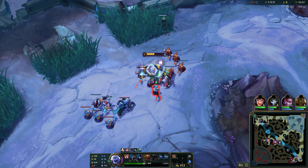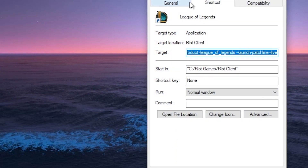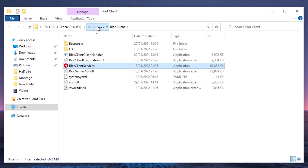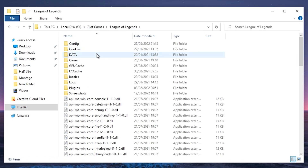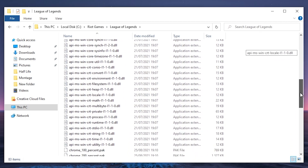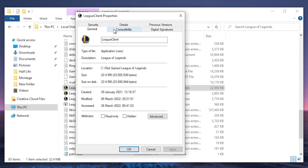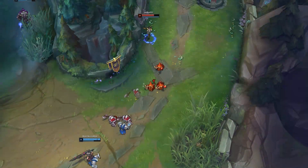Now we'll change settings in the game itself. Right-click the League shortcut on your desktop, go to Properties, select the Shortcut tab, and press Open File Location. Click Riot Games in the address bar, then select the League of Legends folder. Scroll down until you find League Client, right-click it, go to Properties, then the Compatibility tab, and make sure 'Disable Full Screen Optimizations' is ticked. This helps the game since Windows won't try to optimize it while in full screen. Click Apply then OK.